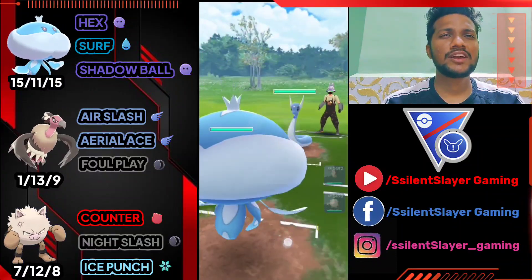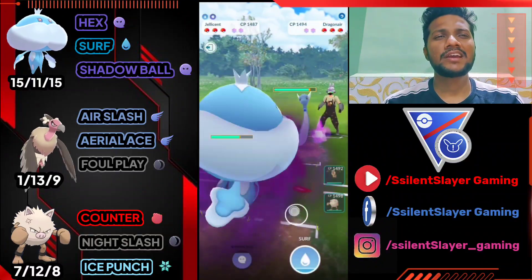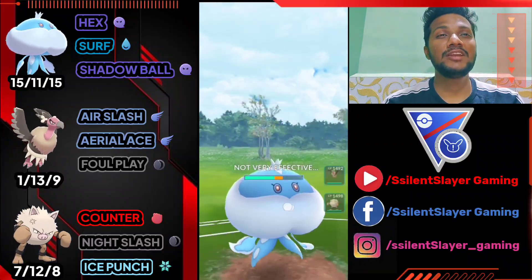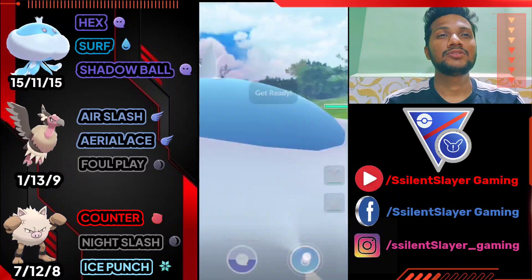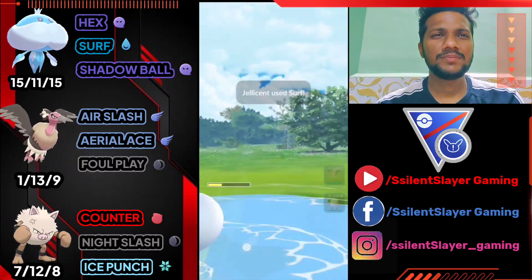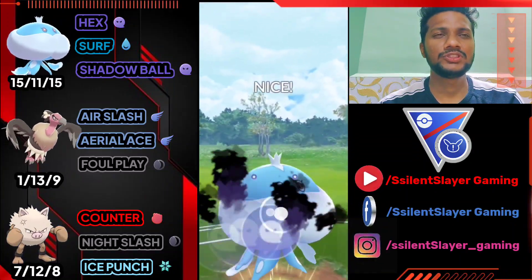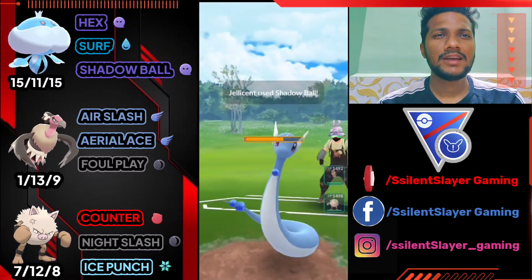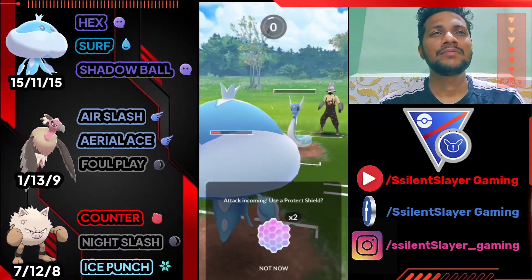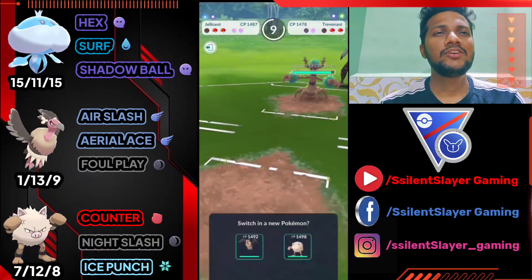Jellicent versus Dragonite — I have average stats but we've got the upper hand with Shadow Ball. His Aqua Tail and Body Slam don't do much, but Dragon Breath hits really hard. Let's go for Surf first to bait a shield, then Shadow Ball to surprise him. That's the plan. Dragonite survives on low HP — pretty bad for us. Not going to shield, and we just survived too — that's why I didn't shield.